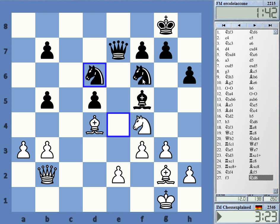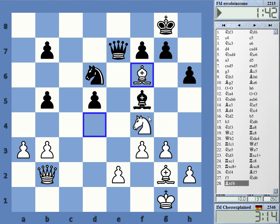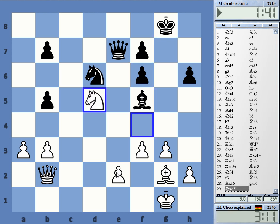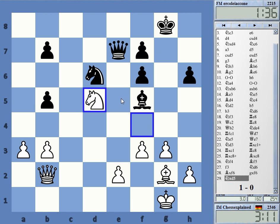I can also take here now, right? I take D5 — you can check me, but it's just one check. Let's grab stuff. Black resigns.